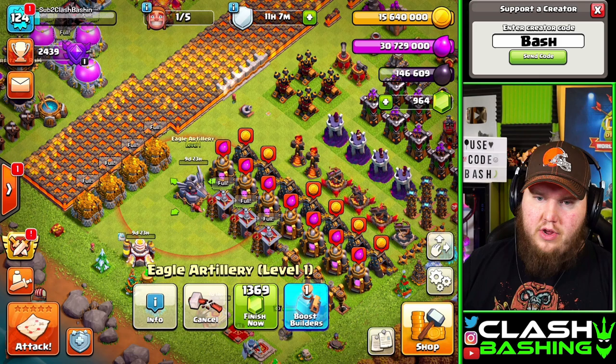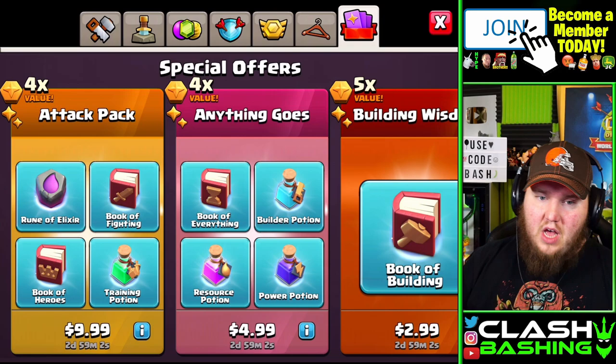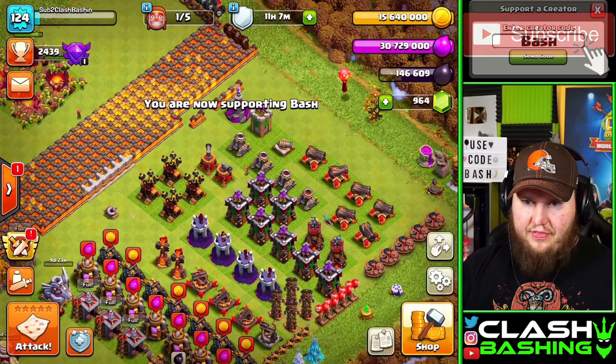We do have all these offers in the shop, but I literally just bought all these yesterday. If you are going to buy these, make sure you go to your settings, more settings, and enter code bash. But I don't think it's a necessity to buy these because the way I play is I always upgrade buildings first and then upgrade walls.